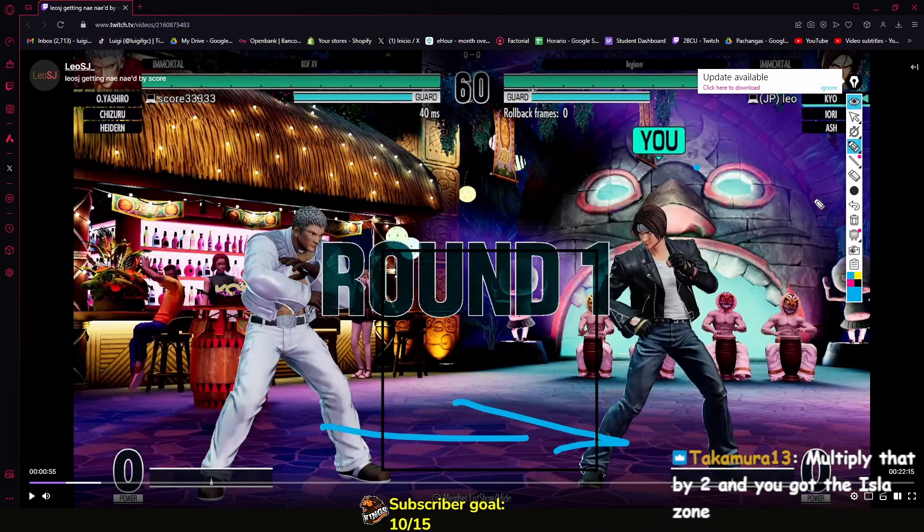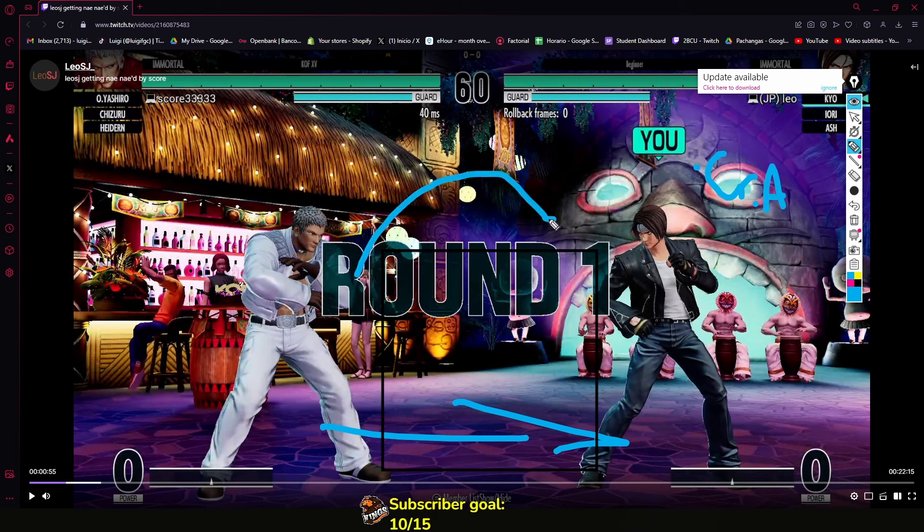If they dash up, you have things like a crouching jab. And of course, if you go for hops or jumps, you have things like 2C — although I don't think 2C is that good of a button — and you also have DP. You want to play around this zone if you don't want to force interactions to happen, and of course, if you don't need to.